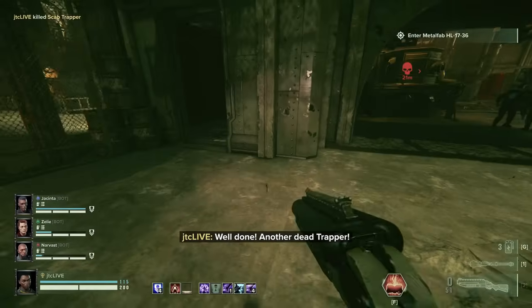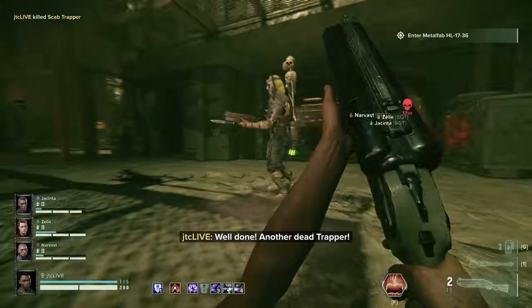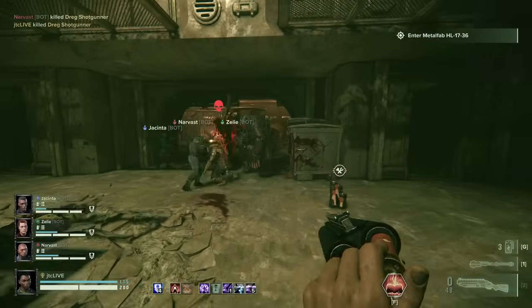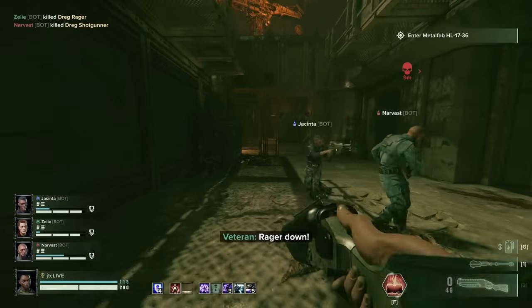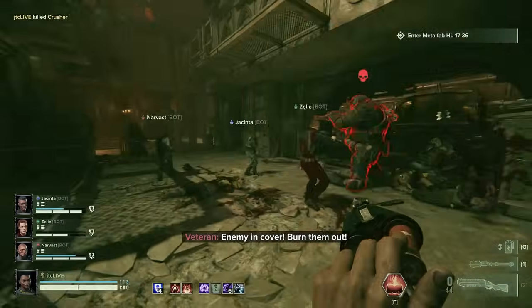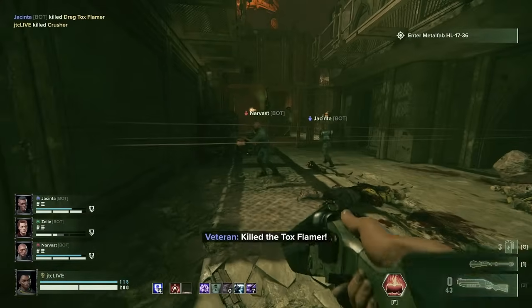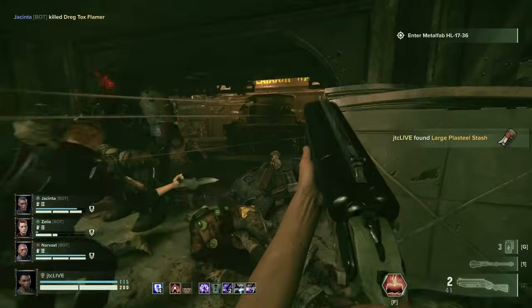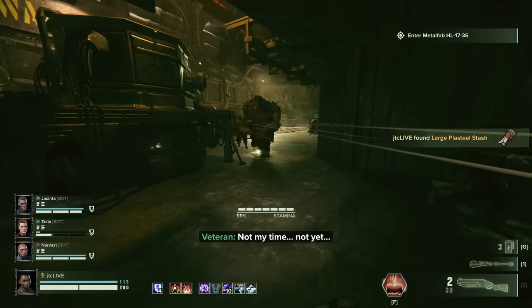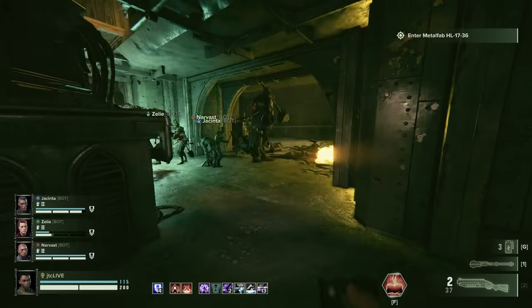Aiming down sights has a much higher damage and stronger stagger power than hip-firing. From my testing, it appears the double-barreled shotgun is going to primarily be a flak armor and rager busting tool, with the ability to offer short bursts of horde clear or general stagger if need be, and it can offer some carapace damage if you pair it with Zealot's Fury of the Faithful to grant it carapace armor piercing.